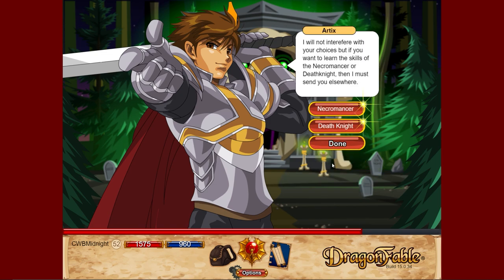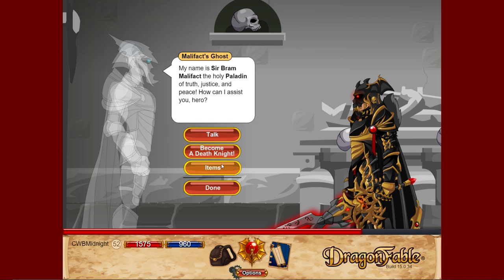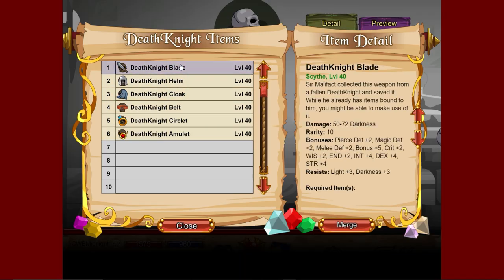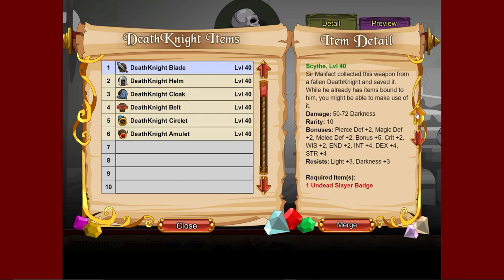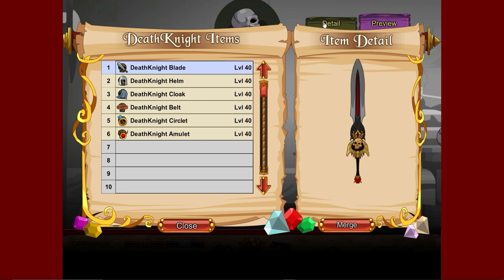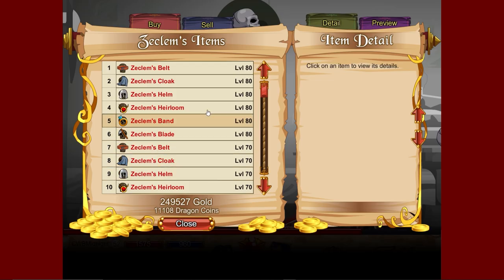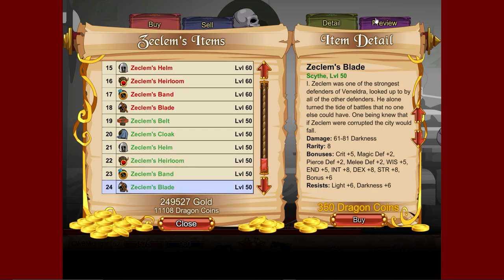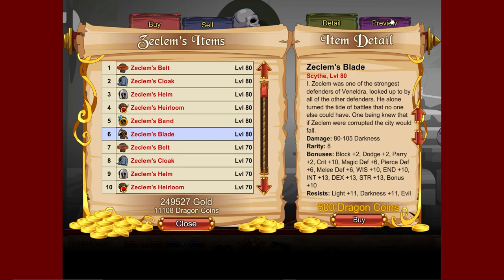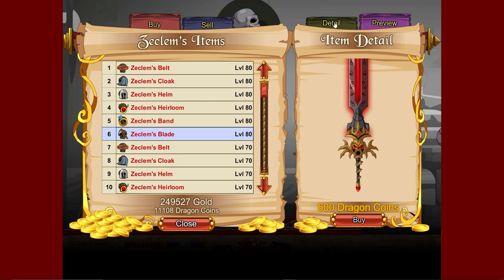Logged into my Death Knight to show this — you need to fully train paladin and necromancer first. Go to 'more' then the tomb, then items. Death Knight gear starts at level 40 and requires undead slave badges, which are easy — just do one of Artix's waves. Stats are 50 to 72, weapons look nice, and it's very easy to get. Zeklum's items are the higher-level stuff from level 50 to 80; Zeklum's blade costs rank coins and the level 80 weapons are 80 to 205 damage — very worth it.